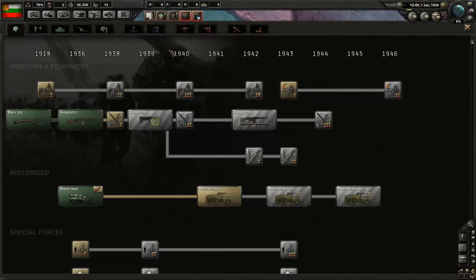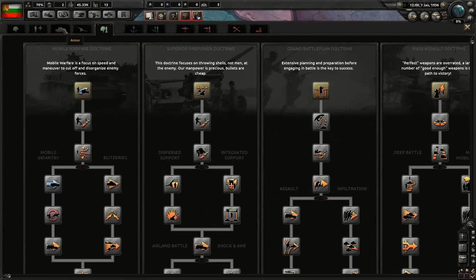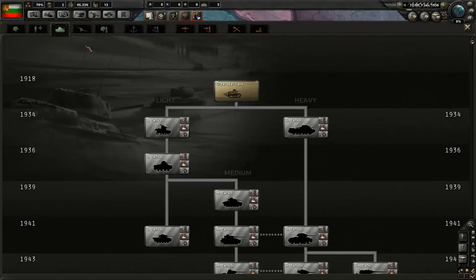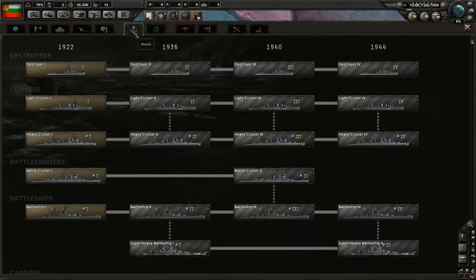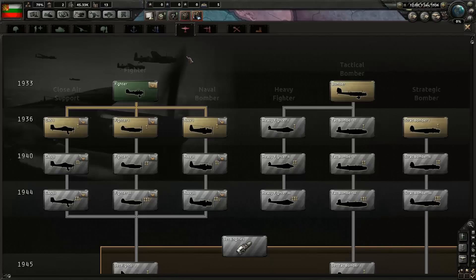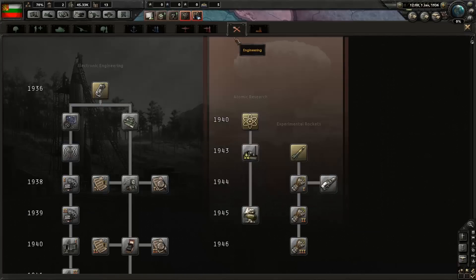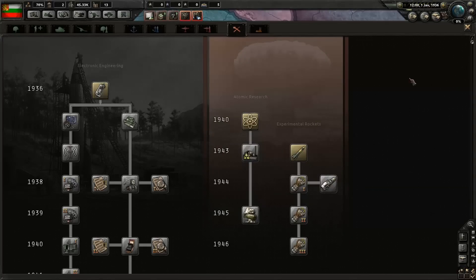We don't have much research. We can research infantry equipment, support battalions, tanks, artillery, and land doctrines. We don't have any of these — not even the Great War tanks from 1918, no artillery, and no doctrines. As for the Navy, we have no ships and no ship doctrines. We do, however, have the tech for a 1936 biplane fighter, but no doctrine. On the engineering and industrial front, we have nothing.